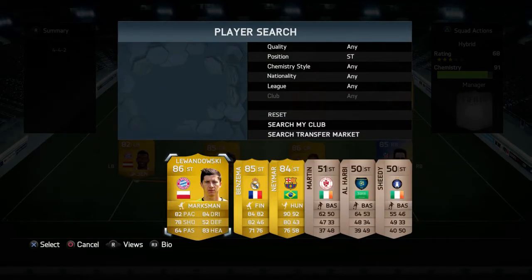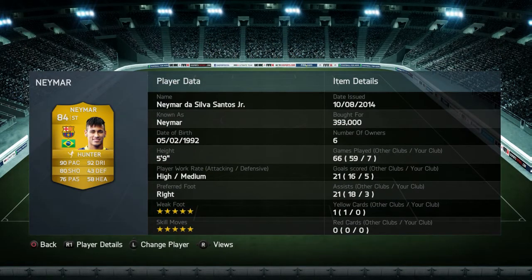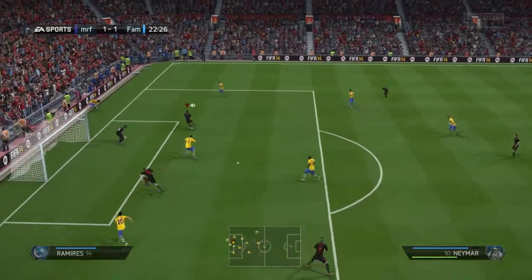Having Müller up there is great because Figulli can just feed him, and Müller with 85 heading is perfect. At striker we have Neymar — my favorite player to use in this game. Five-star weak foot, five-star skills, nearly 400,000 coins — an unbelievable player. This team is really solid and I win a lot of games with it.